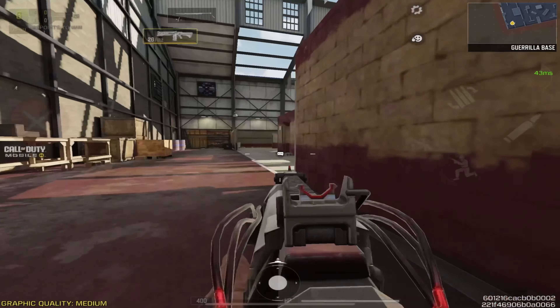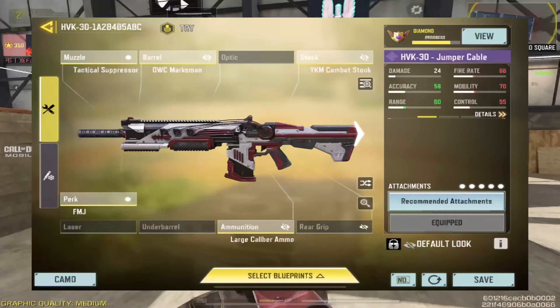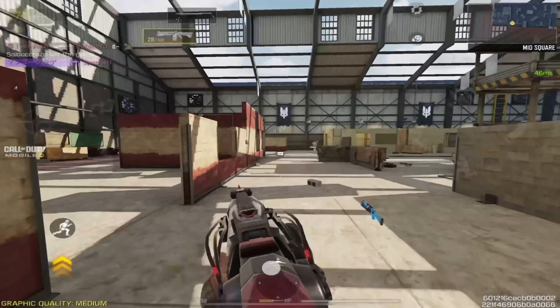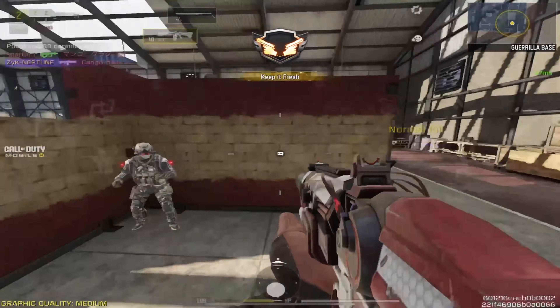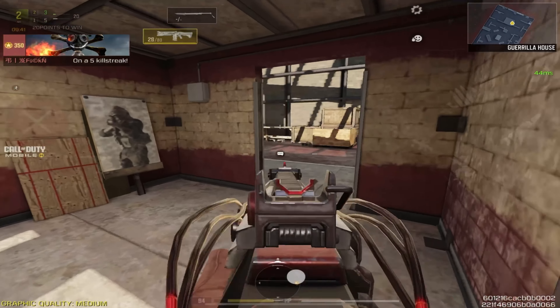Coming in at number 2 we have two guns that have been in the meta for quite a while now — the HVK and the DRH. These two guns are three-tap machines and have been very popular. You will find yourself reloading quite a bit with these guns due to their small mag size, but that does not make them bad, it just creates a bit of a skill gap.